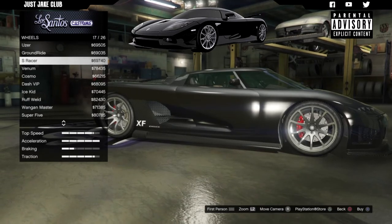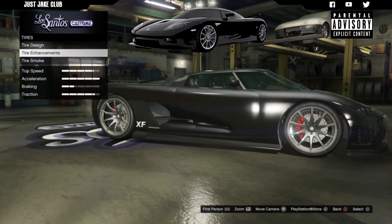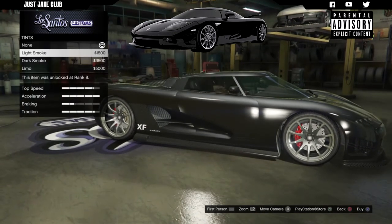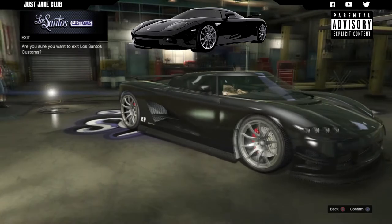We're going to go and purchase the S Racer rims. Once you purchase them we're then going to go into the tires and purchase the bulletproof tires. To finish off the build as always, we're going to go to the windows and purchase the light smoke window tint.